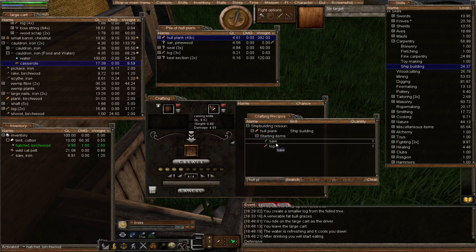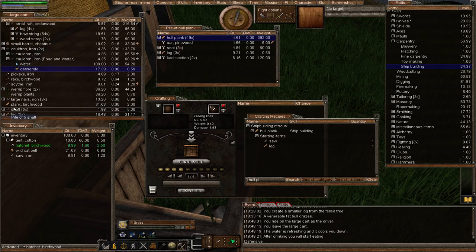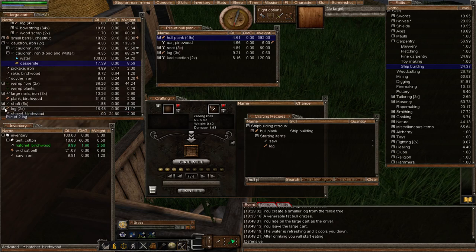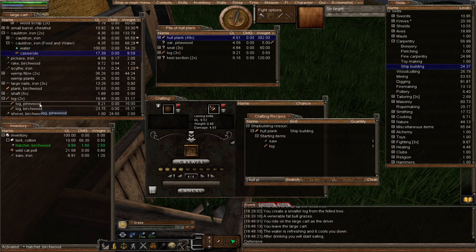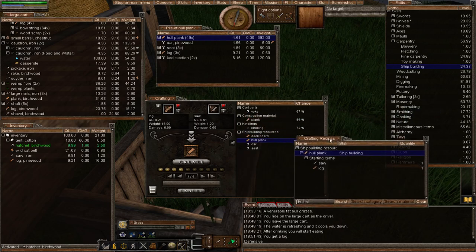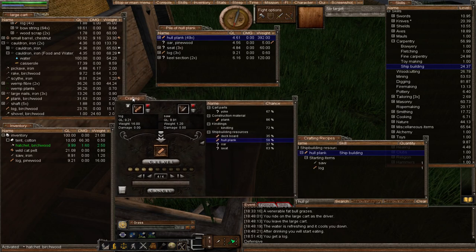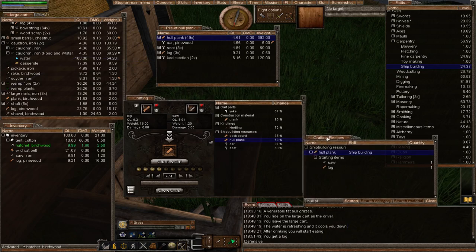To make a whole plank we need a saw and a log. Whole planks are very heavy, using 8 kilograms of the log. I've got a couple of logs in my cart — I'll use this 16 kilogram one. Drop that in my pocket, we've got the saw and the log, so let's add the whole plank in the crafting window and organize this so it's not such a mess.